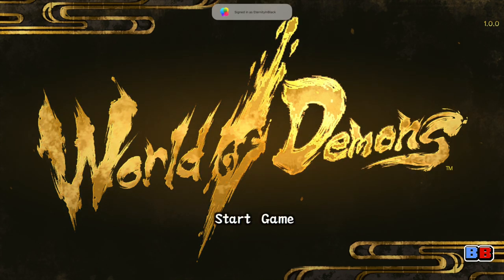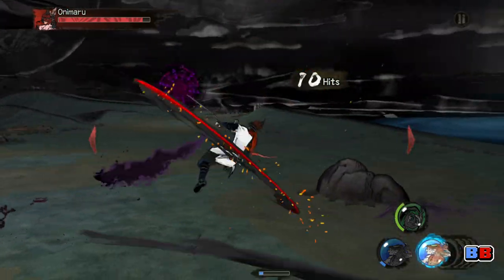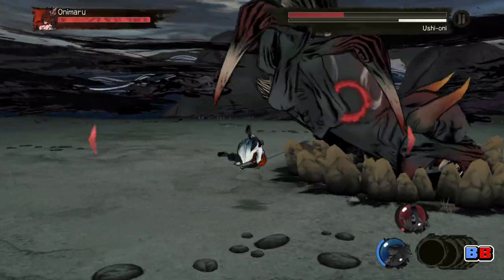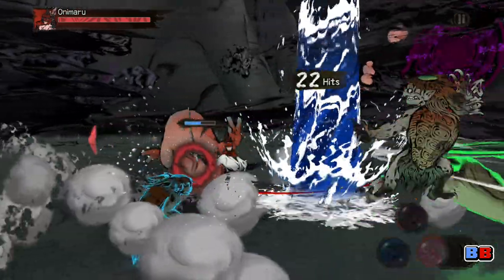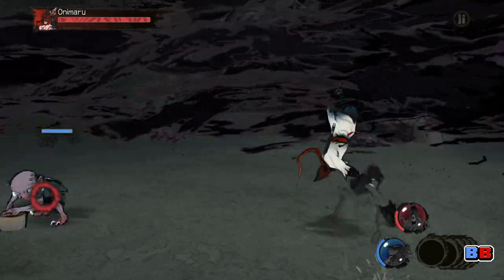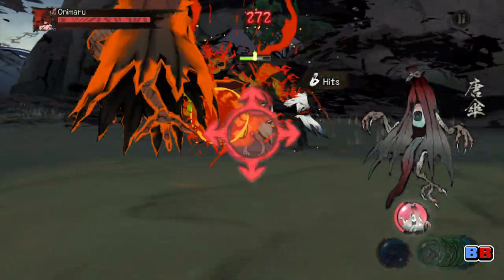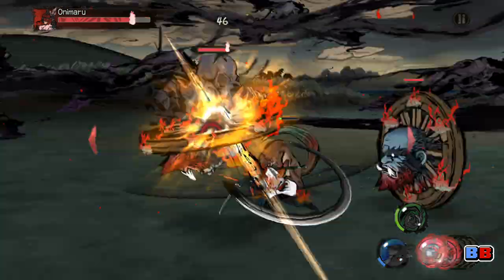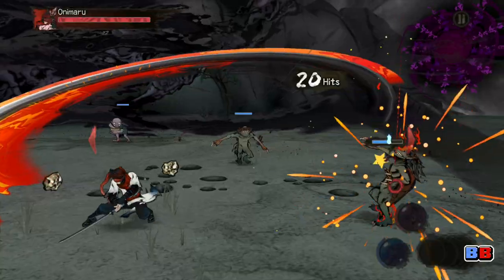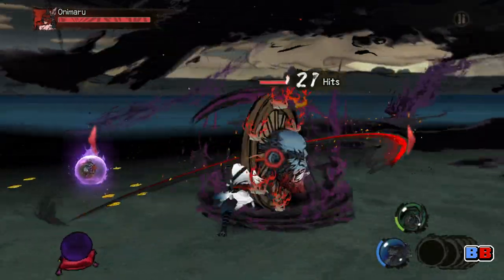The last game I want to talk about is World of Demons. This is the surprise Platinum game that came out in April, but I didn't really get far into it until fairly recently when I got my new iPhone. First thing I did was install World of Demons. I paired my DualShock and I'm playing it as if I'm playing it on console — and it plays just like a Platinum game, which is fantastic. What's different about this game, though, is that it is kind of a simplified Platinum game. You have an attack button and a dodge button, but you also have access to yokai, and these different yokai provide you with different kinds of attacks that allow you to create different combos.